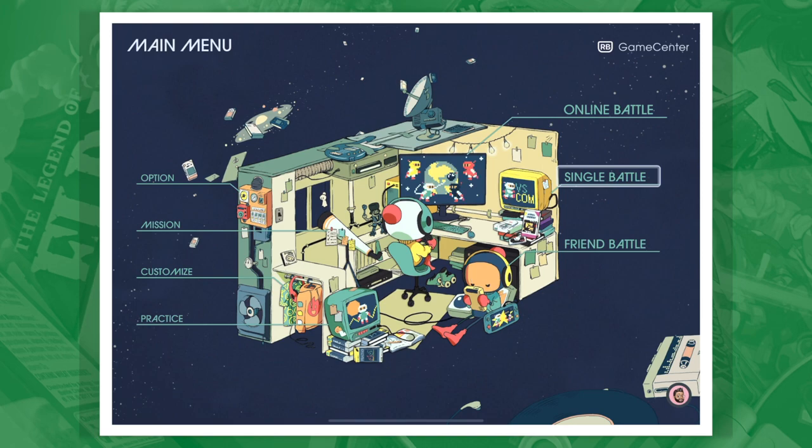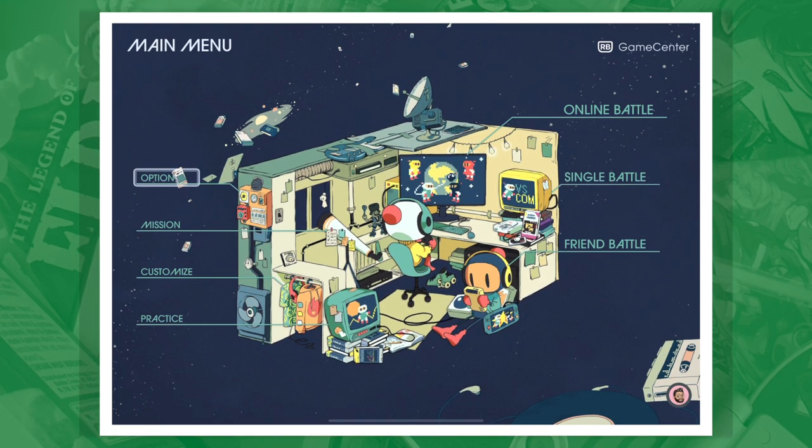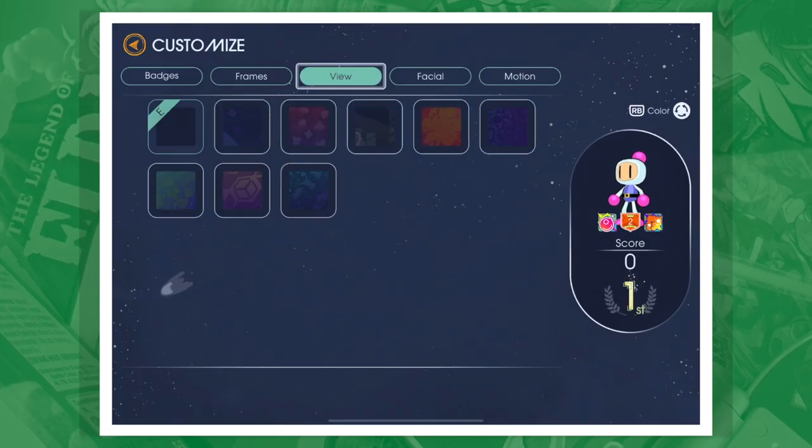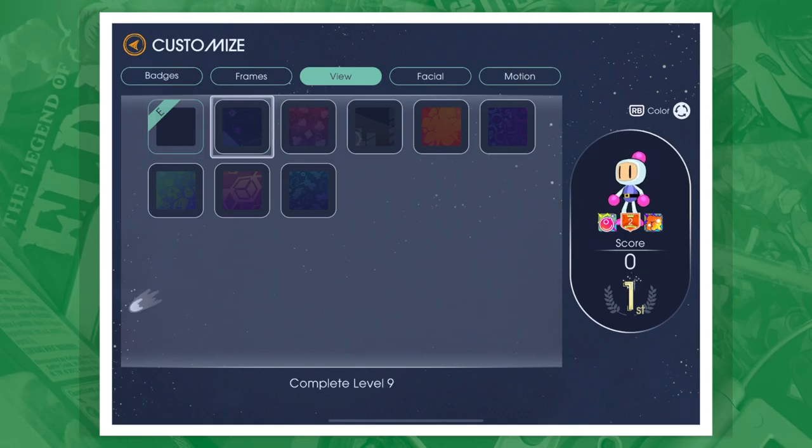A nice element is how retro-stylized the entire experience is — the minutiae of a relaxed Bomberman playing on his PC Engine, with much of the whole experience being hand-drawn outside of the actual gameplay. It would have been great to trick out your own player with custom outfits, but that appears to be limited to banners and character profiles at this point.